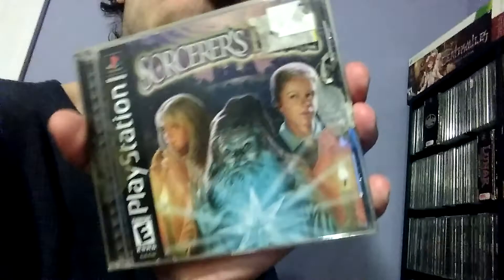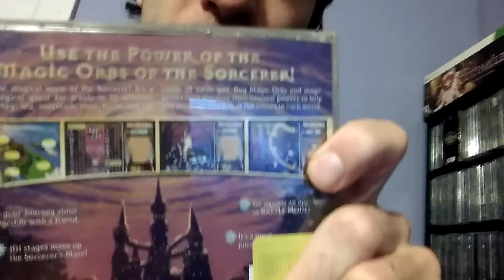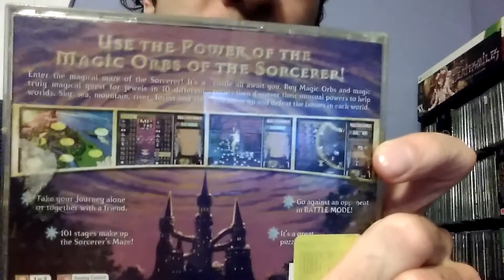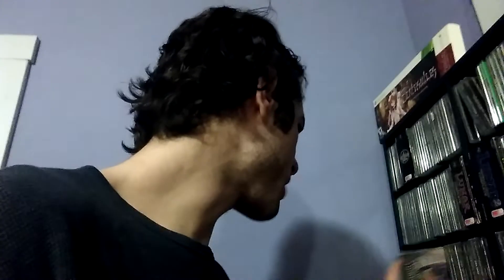Here is Sorcerer's Maze. I believe in Japan and Europe this game is called Action Puzzle Prism Land or something like that. Basically, this is one of those Arkanoid clones, and I like Arkanoid and its clones, so this game was kind of an obvious pickup. The cover really does not represent the game at all — it does a poor job of telling you what kind of game this is. But I'm glad to have it; it was cheap and I believe it's a budget title.